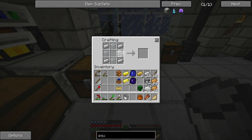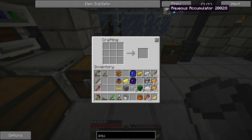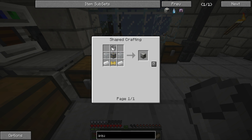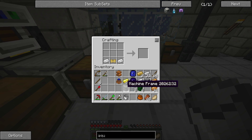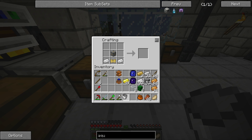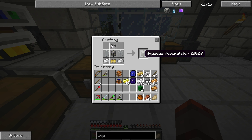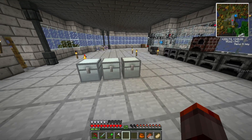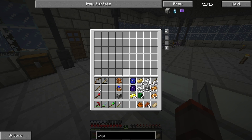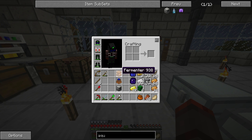I got most of the glass from sand I picked up in the desert and a bunch of sand I put in the macerator. So gold in the middle - machine frame. And then it's: this, then tin, then that, then a bucket, and then glass. Aqueous accumulator - yep, that's what I said. So that's those done. I'm going to make only one of these accumulators because I think it should be enough.